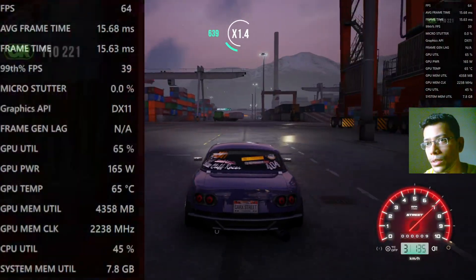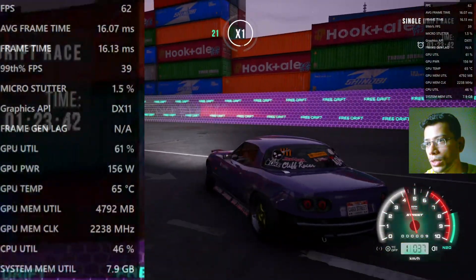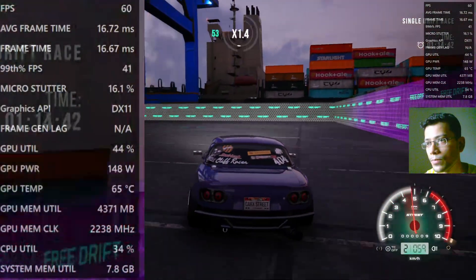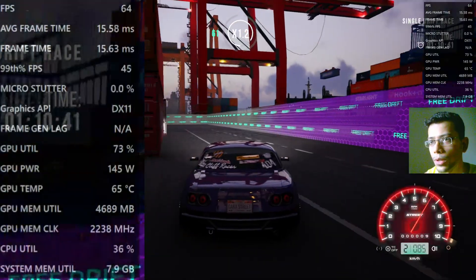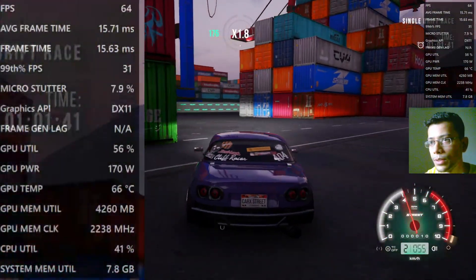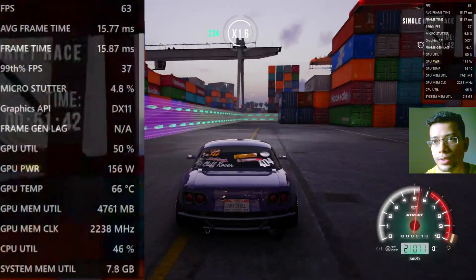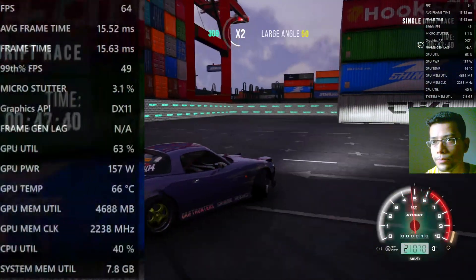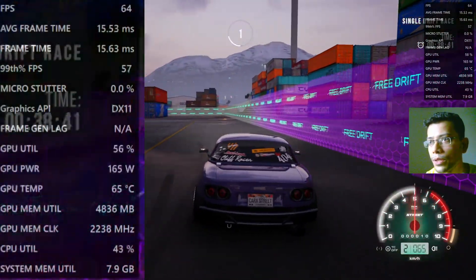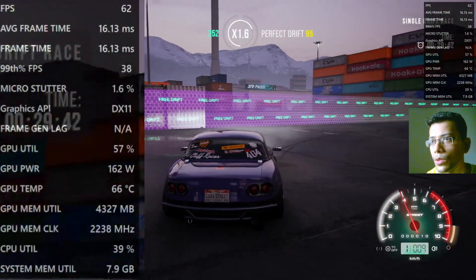Every game will have some microstutter - let's see if there are any stutters now as daytime approaches in the morning. Let's do a huge drift. The controller is actually easier to drift with. On a steering wheel, pressing the handbrake is a nightmare - I'm actually double pressing it right now. On single press the drift is close - this is actually quite interesting. There's a timer here and the rating also increases.